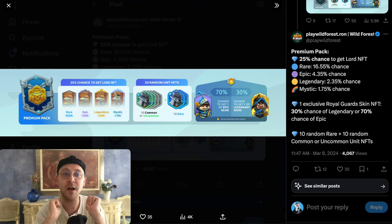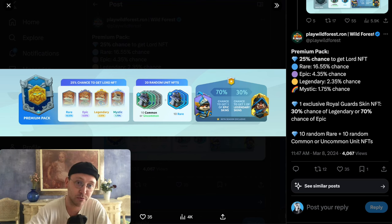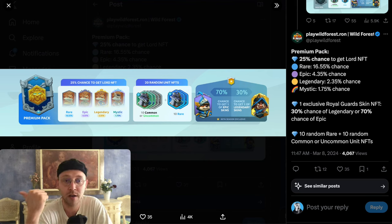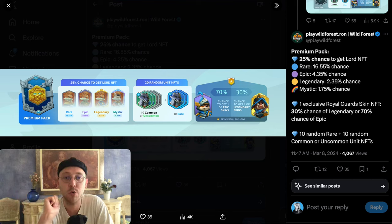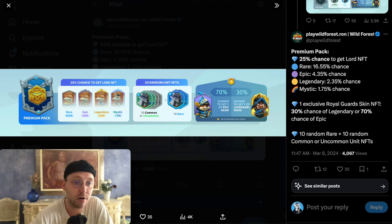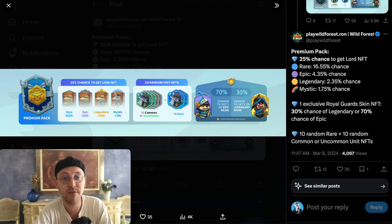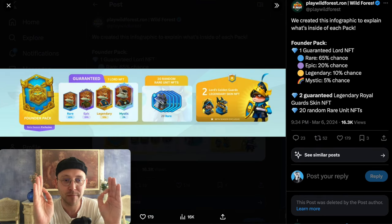The Premium Pack has a 25% chance to get a Lord NFT — quite high. The breakdown is: 16.55% for rare, 4.35% for epic, 2.35% for legendary, and here we have the first chance to get a mystic Lord NFT at 1.75%. These are the most valuable things you can get in Wild Forest right now. On top of that you also get 20 random unit NFTs — 10 common or uncommon, 10 rare — plus a 70% chance for an epic skin and a 30% chance for a legendary skin. These packs are around $1,300 right now.